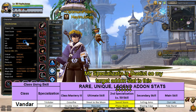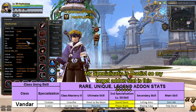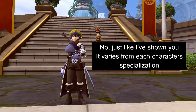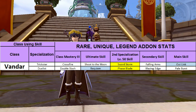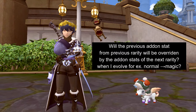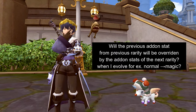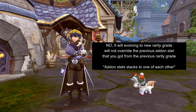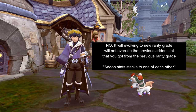Since my specialization is dualist, my target add-on stat is the second specialization level 50 skill, which corresponds to my phase blade skill. You may be asking if you should also aim for the second specialization level 50 skill — no, it depends on your class specialization. For example, if your character is inquisitor, your target add-on stat would be the main skill, which corresponds to the inquisitor's mind break skill. Also, if you evolve a lunar jade, the add-on stat from the previous grade does not get overridden; instead, they stack on top of each other.